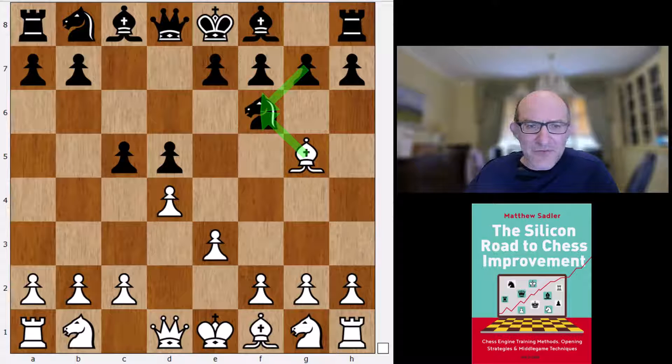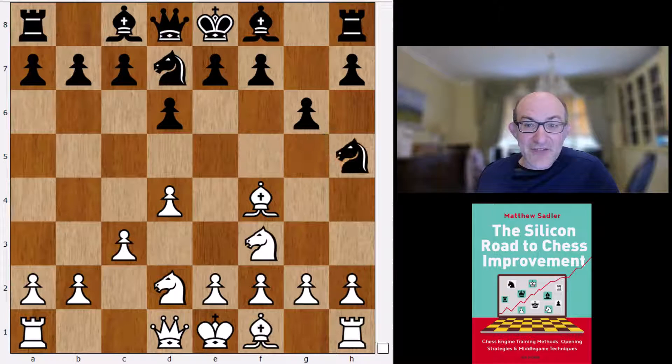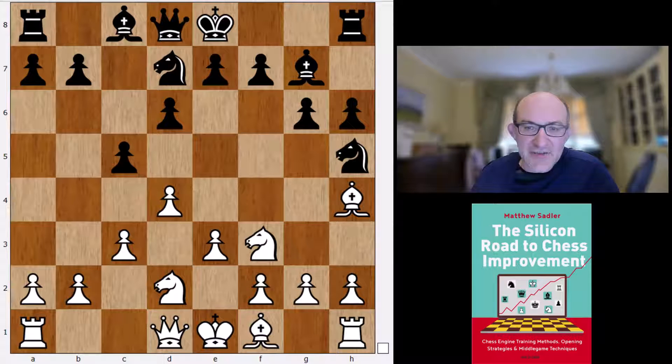Bishop f4 is quite interesting — a sort of accelerated London system — and here Stockfish just wanted to play g6 and d6, knight bd7, and after knight f3 even play knight h5, bishop g5, and c5, basically choosing a Reti reversed kind of opening. It assesses it as 0.08, so a slight advantage for white, nothing too huge.